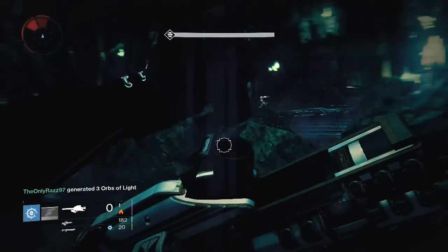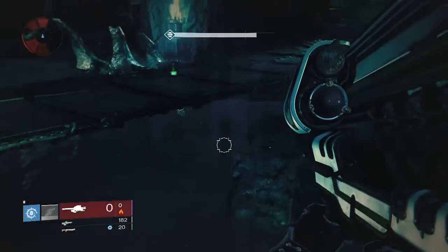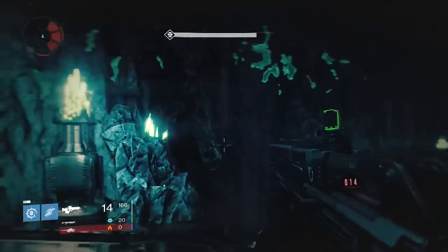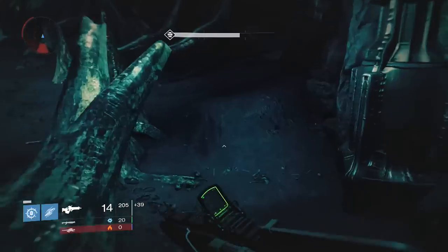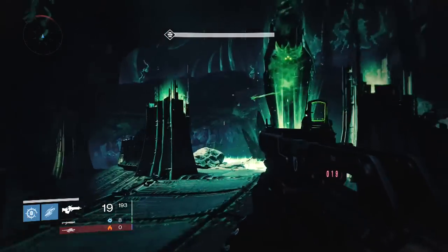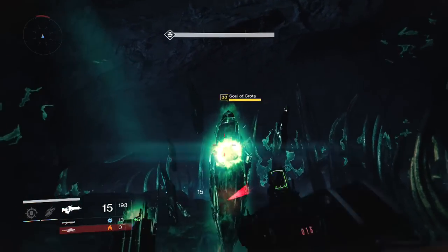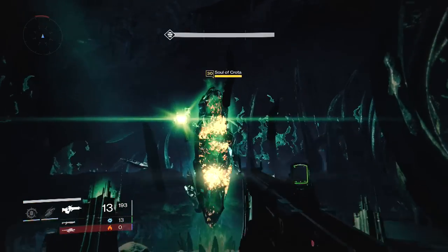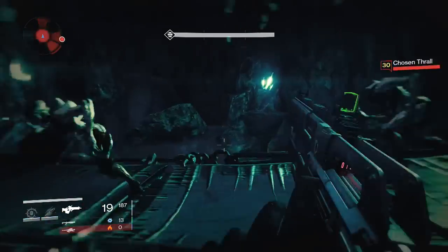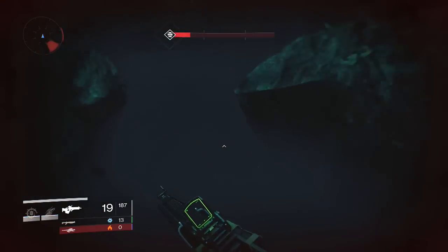I wasted my solar Golden Gun there, but you do a massive amount of damage to the Soul of Crota if you hit him with your supers — I took maybe a quarter of his health off with one shot from the Golden Gun. So you can take two to three quarters of his health off with just two shots. This is now the entire fight of the Soul of Crota — I've already died like three times doing this entire recording.